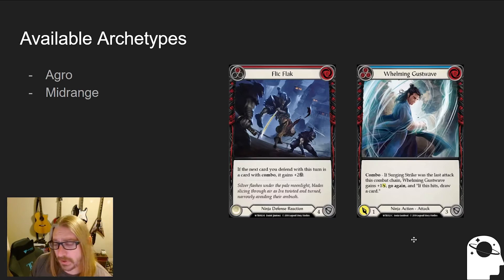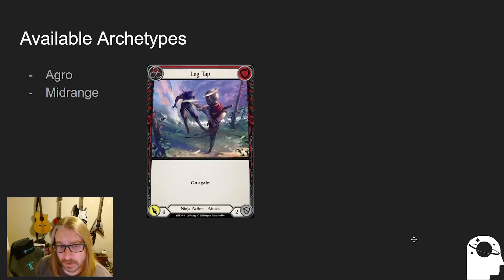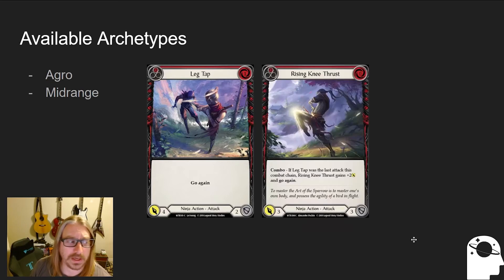The other archetype, and probably the most common, is aggro. This is where we're trying to put combos together as much as possible, trying to leverage particular equipment to draw more cards. This is another strategy called going wide with aggro, where you play lots of different cards to complete that combo path.